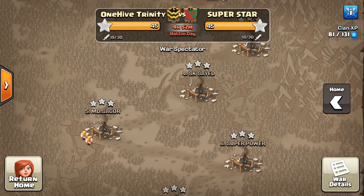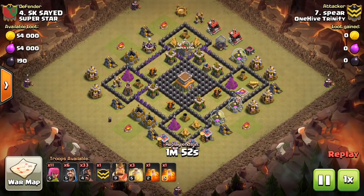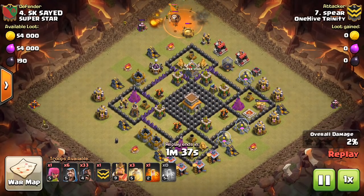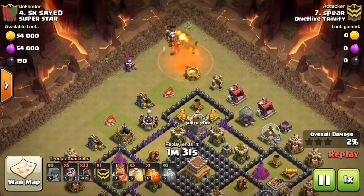We'll start with base 4. This is Spear. This clan ran the same base on like half of their Town Hall 8s — more than half almost. It's not even that good of a base. It has like three layers of walls surrounding the Town Hall, and some decent double giant bomb spots — three of them between the air defenses basically.